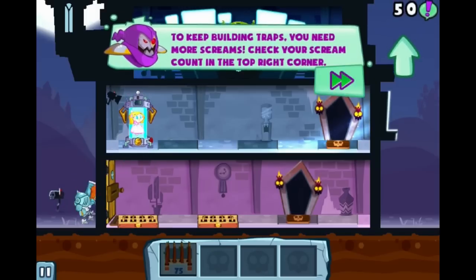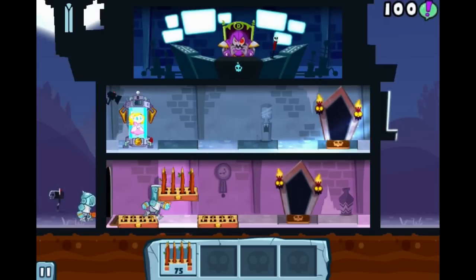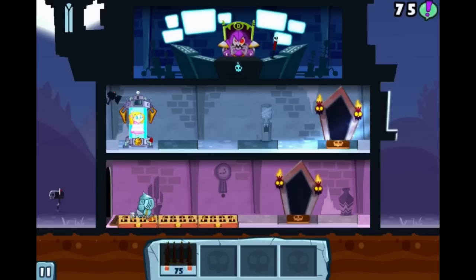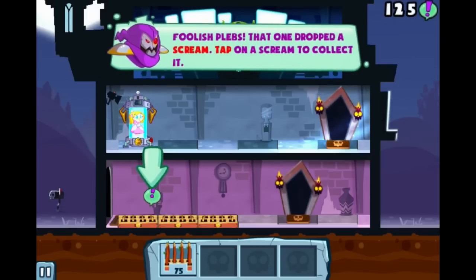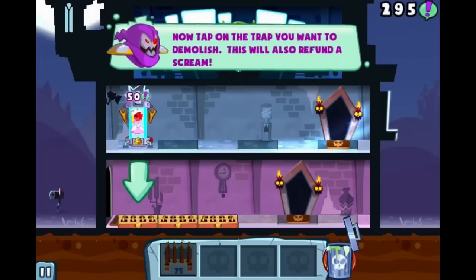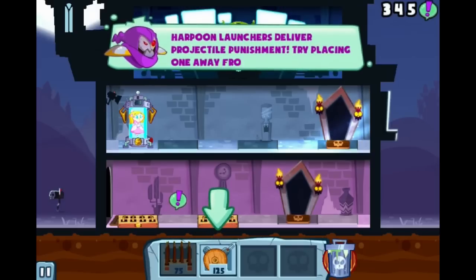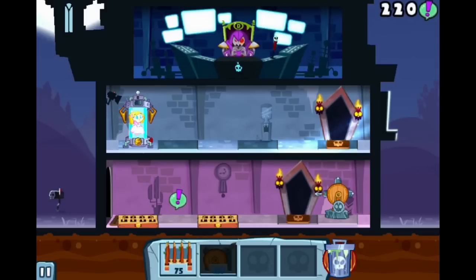To keep building traps you need more screams. Check out the scream count in the top right corner. There we go — let's go ahead and drop three of those guys. Let's hear a princess scream. 'Foolish blebs.' That one dropped a scream — tap on it. 'If you ever change your feeble little mind and wish to remove a trap, tap the trash can.' Now tap on the trap you want to demolish — we'll do the middle one. I think you're ready for the second trap. Okay, harpoon. Makes sense. As they're approaching, that will shoot the foes.